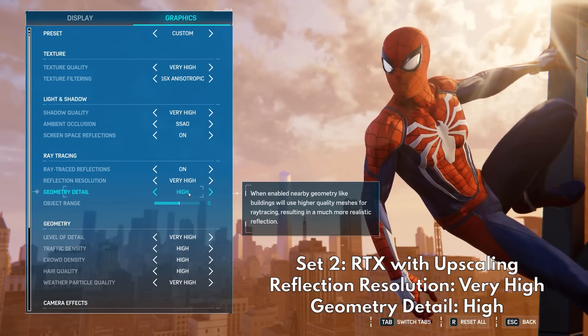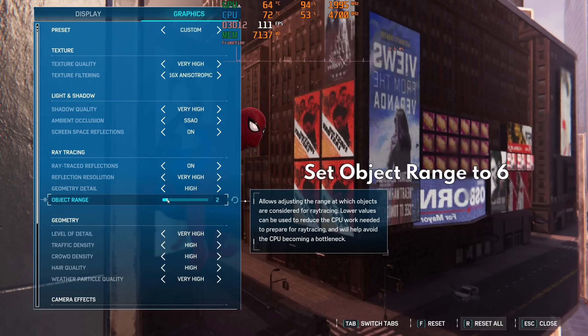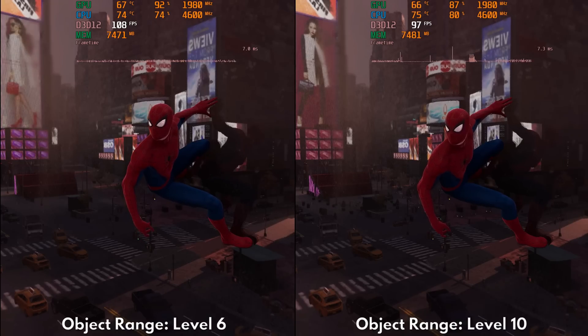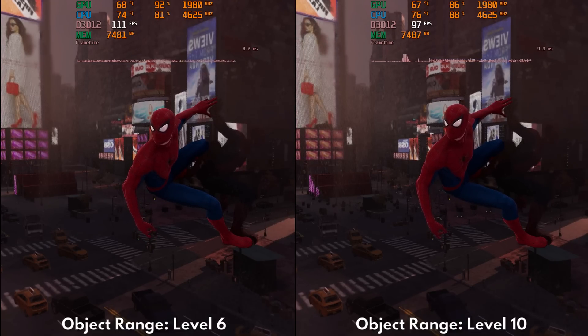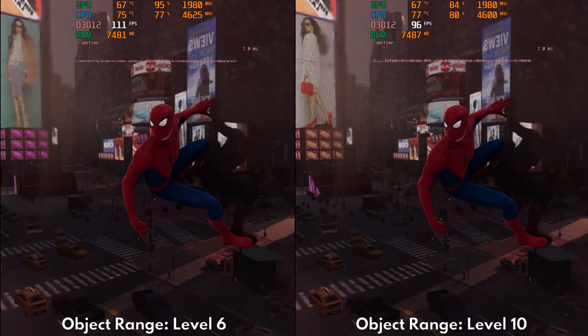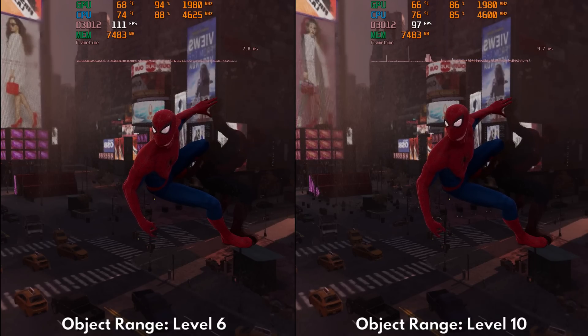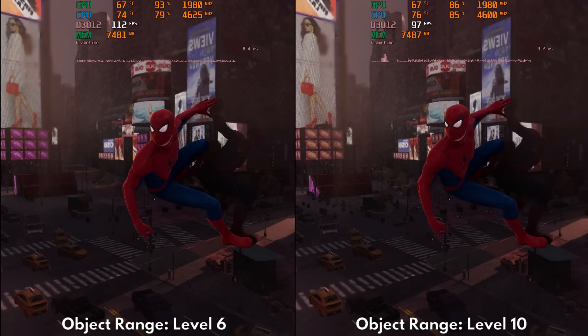Always use object detail level six. Increasing object detail does generate more ray-traced objects, but there are diminishing returns once you go above six because CPU usage heavily increases, which causes your GPU usage to also drop and decrease your framerate even further. At the same time, the visual difference is very minimal to the naked eye. So just stay at level six.